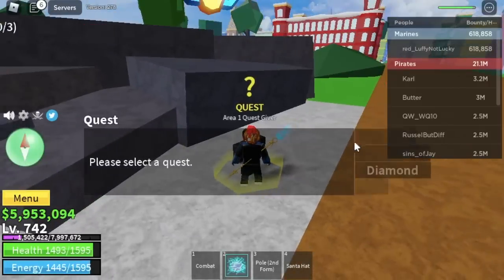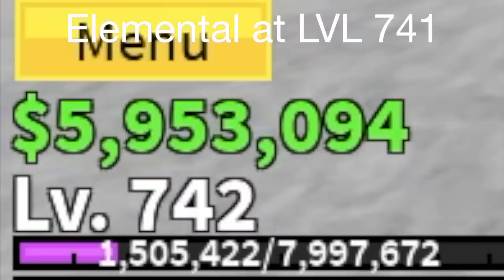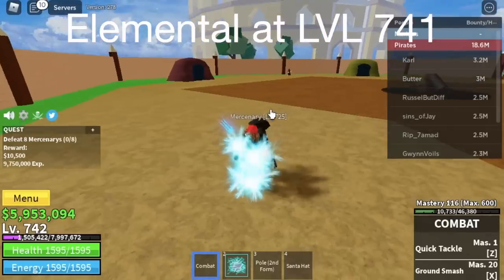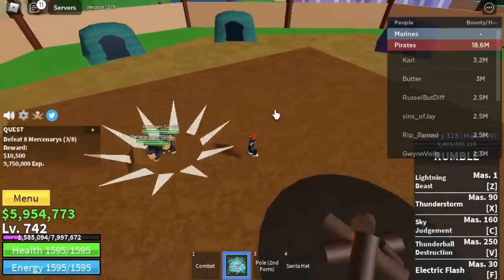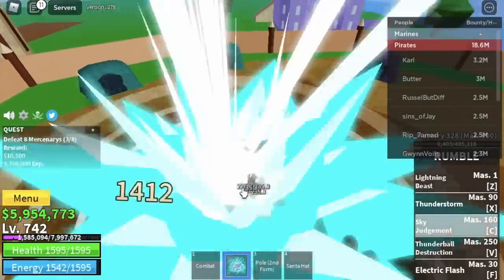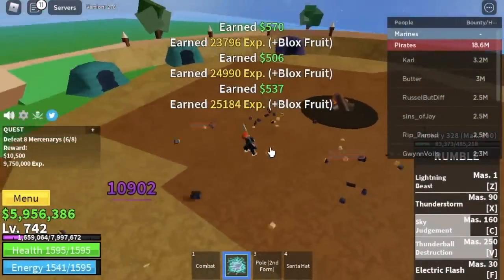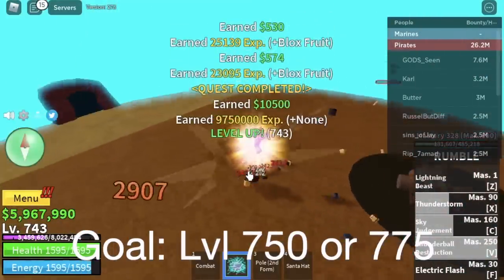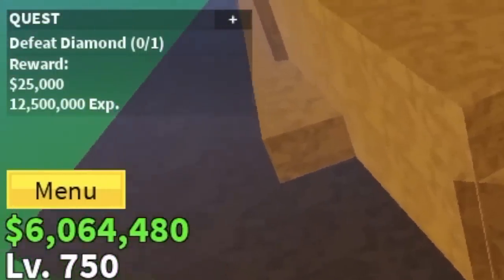Why level 741? Because the next mobs, the Mercenaries, elemental effect activates at 741, which means they cannot hit you. Grinding will be a lot easier just by luring them and using your C and V skill. Or when V is in cooldown, use your C, Z, and X. The goal here is to reach level 750 because you can start fighting Diamond.